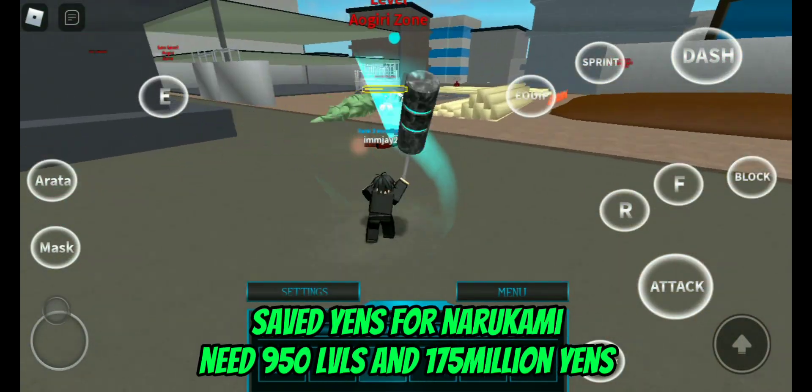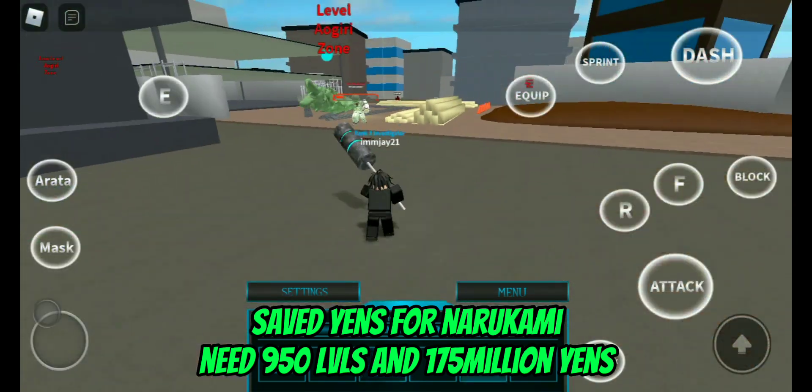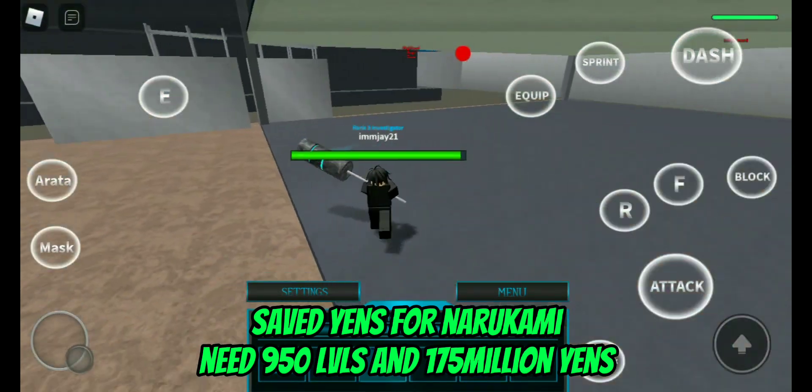Save your yens for Narukami because Narukami is really good for farming. Narukami needs 175 million yens. You can use a code from the store to help buy that quink.